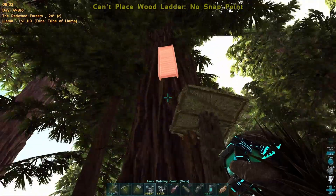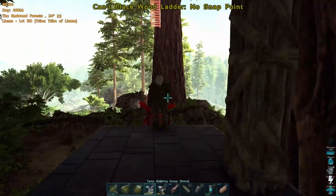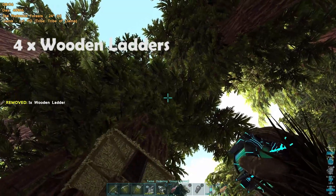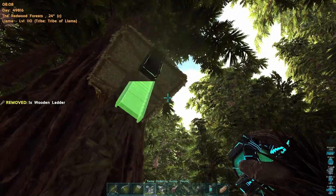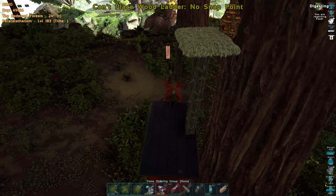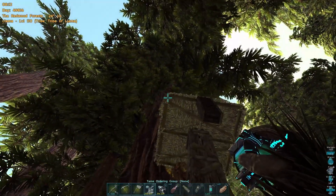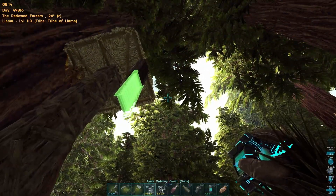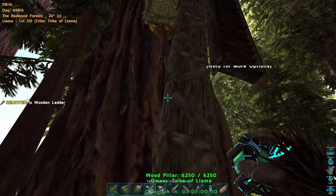That snap point is a little tricky to get sometimes. The wild parasaur dragged me off on its neck. So it looks like we need four wooden ladders because we placed one on the wrong snap point. If I can stay on top of the platform saddle that'd be good. We want three ladders coming down from the thatch ceiling on the outer snap point so that we can climb up — the inner snap point is not going to help.